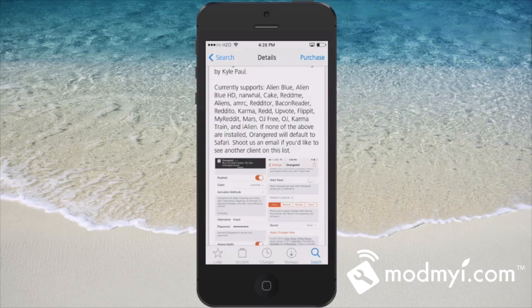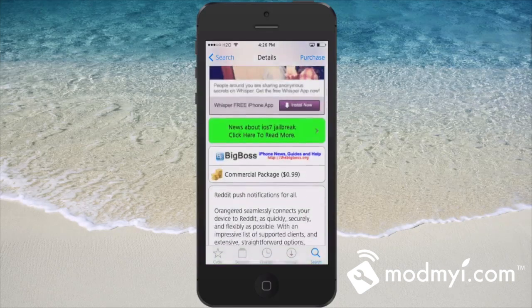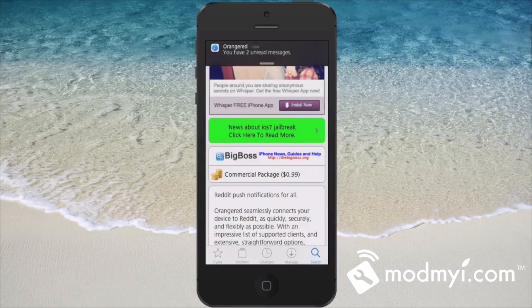Orange Red — 99 cents, and you can get that in Big Boss. Hit that subscribe button if you're not a subscriber, don't forget to follow modmire.com on Facebook and Twitter, and as always guys keep coming back.